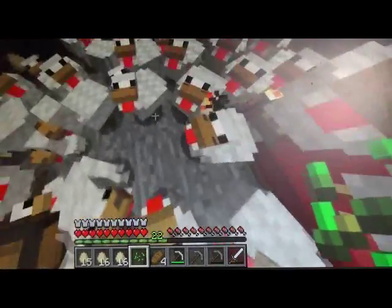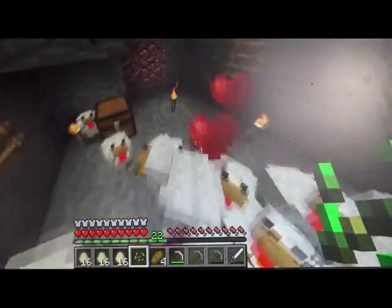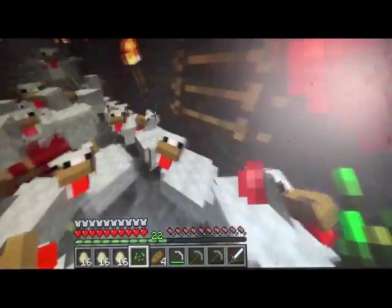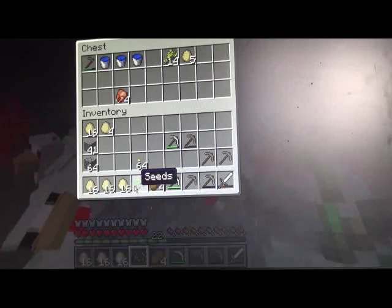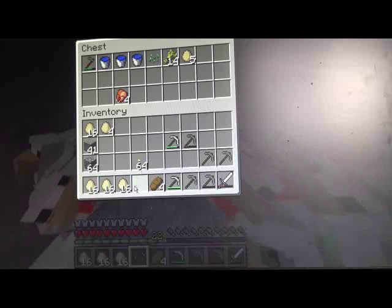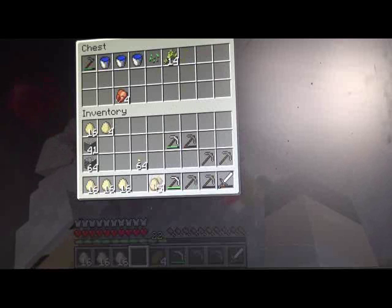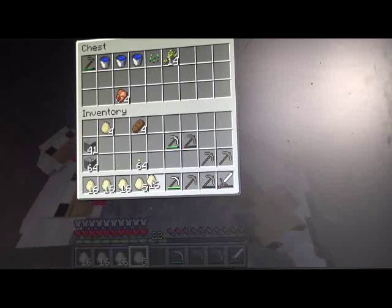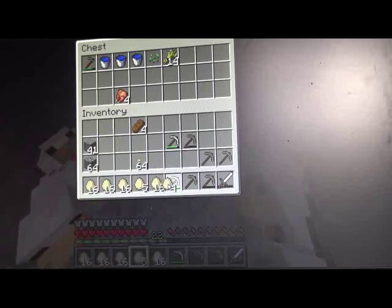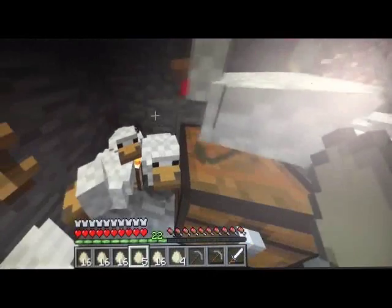Now what we do is wander around in here and collect up the eggs — lots of eggs in here. Put the spare seed back into the chest. There are plenty of eggs in here, and with all these eggs we produce more chickens.